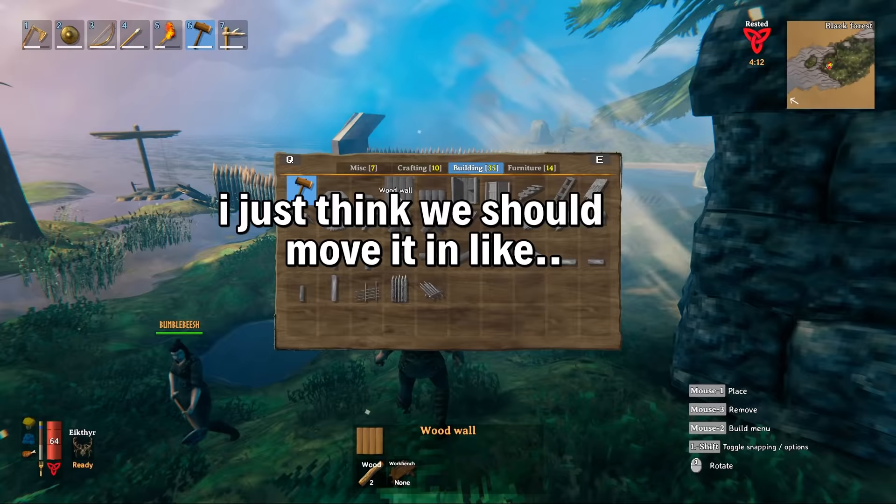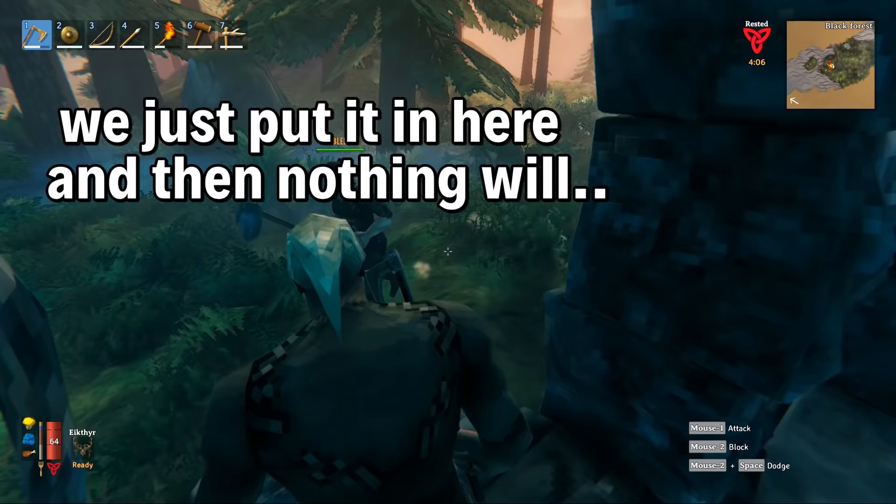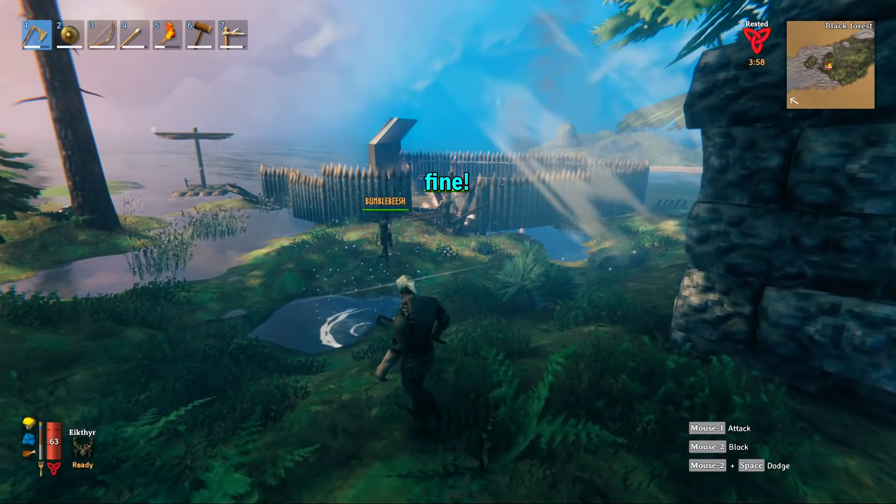I just think we should move it in like 10 metres. Oh, fine. You rebuild the entire wall then. We don't need to. We can just put it in here and then nothing will come in and get it. It will. I just think it's stupid putting it right next to the water. Fine. Let's just take everything apart. Fine. Wow. We'll just destroy everything.